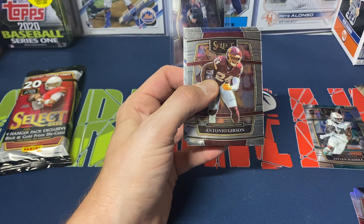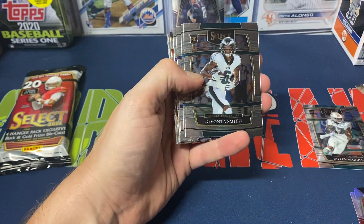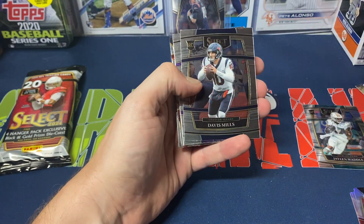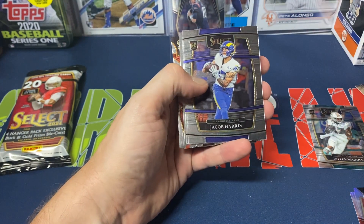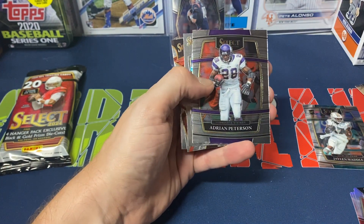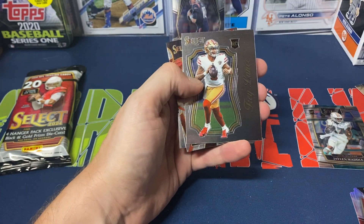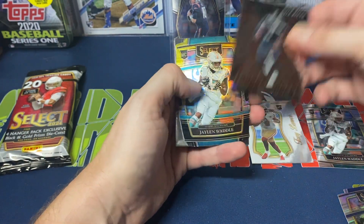We got Antonio Gibson to start us off. Zio Jari, Devante Smith, Sam Darnold, Davis Mills, Justin Jefferson, Jacob Harris, Peterson, silver Peyton Manning die cut. Do we get a Trey Lance? Select Turbocharge — Kyle Pitts.